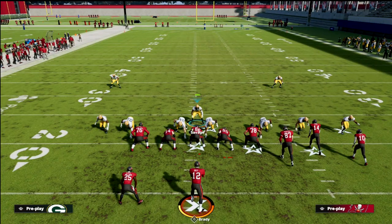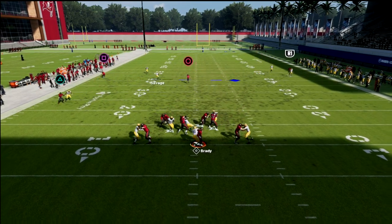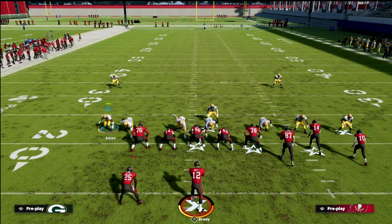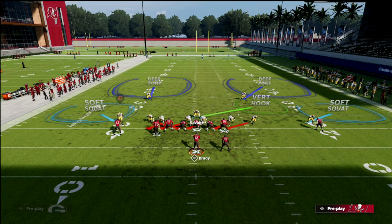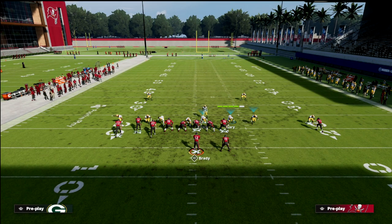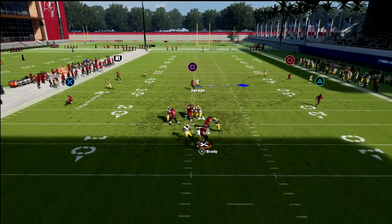With the six-man you don't really have to crash your line any direction, though crashing down doesn't hurt. You'll see the tight end gets sucked in 99.9% of the time, and you'll get either a gap or edge heat off the backside. Another cool part about this blitz is that it's flip-proof — if they flip their bunch, he's basically in the same spot regardless, sitting over the slot corner or off the edge.